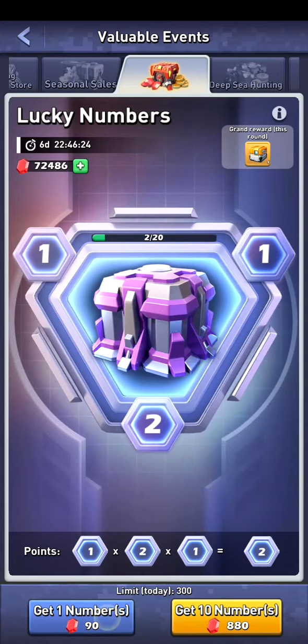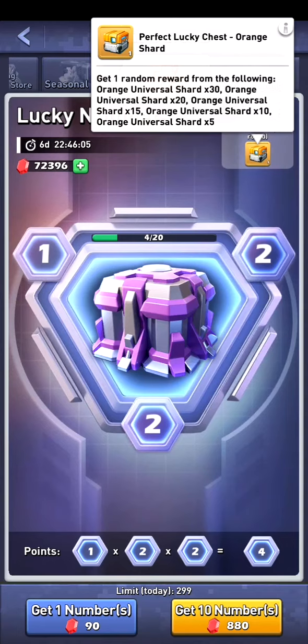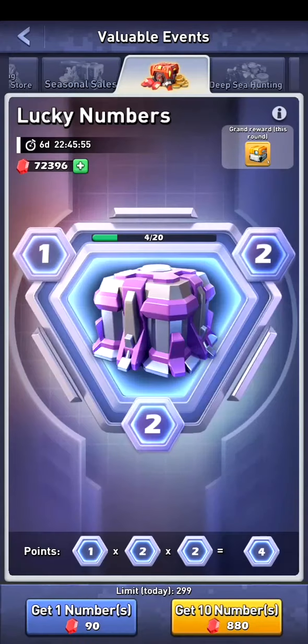When I do another roll it's a plus 1 on the right hand side. It's now 1 times 2 times 2 is 4, and I got 4 out of 10. The grand reward of this round is the perfect lucky chest which will be able to give me 5 universal gold shards — 10, 15, 20, or 30 — but you need a little bit of luck for that.